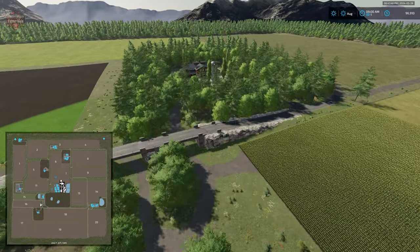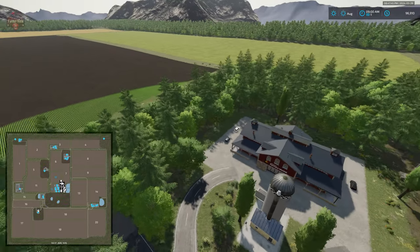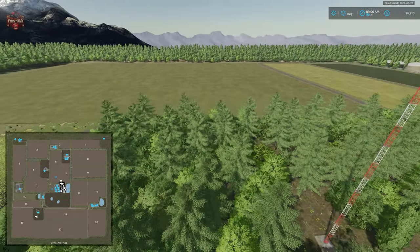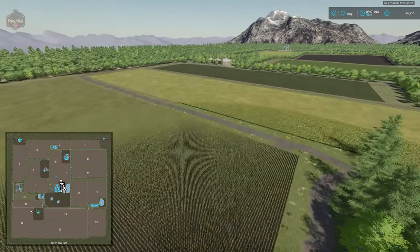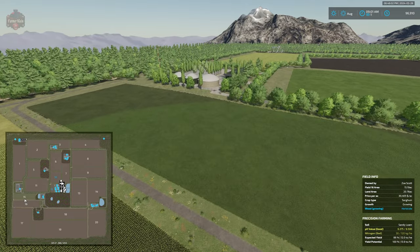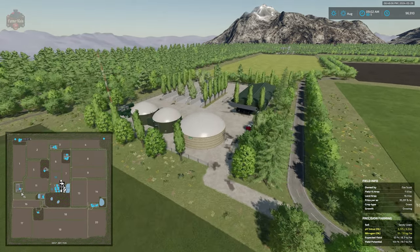Just to the south of the sawmill we have our farmer's market sell point. With respect to our scoring system, we have seven productions built into the map: the BGA, a bakery, a sugar mill, an oil mill, grain processing with a flour mill, the sawmill, and the small refinery.